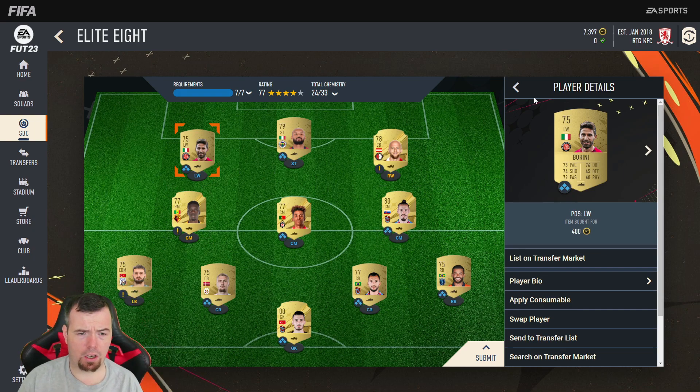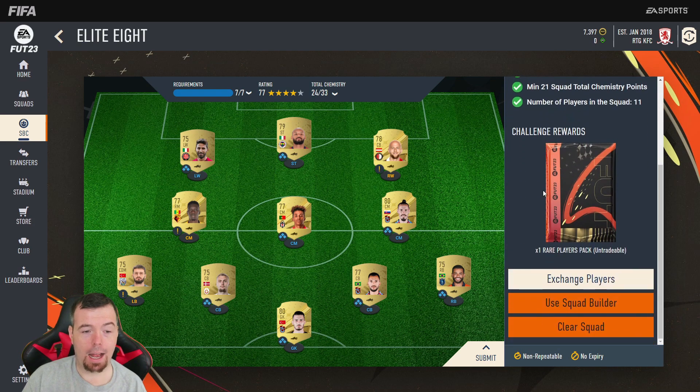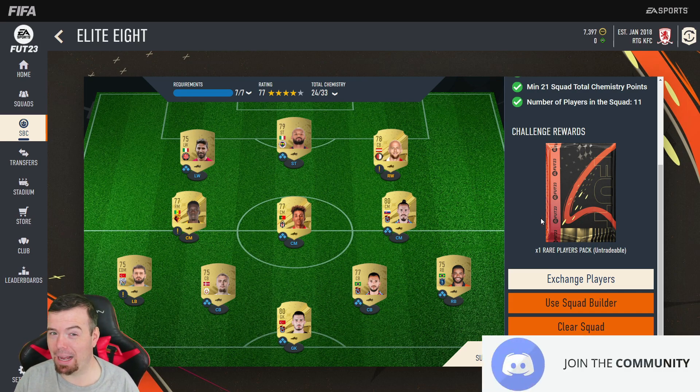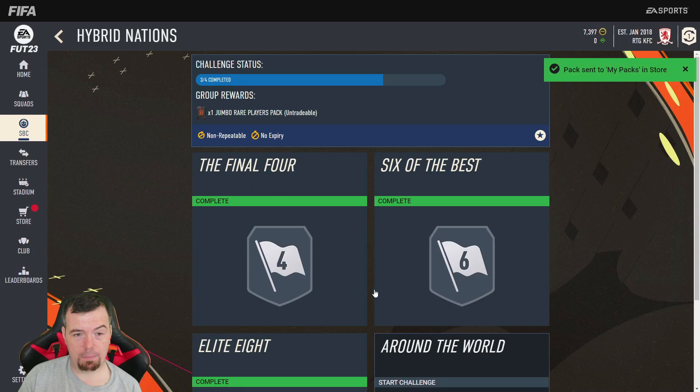So this has cost me 6.6K. Most of the SBCs have been less than 5K, but because of the price of rare players right now it's come to 6.6K — which is a bit expensive. But you get a 50K pack, and yes it's untradeable because that's what all the basic and advanced SBCs are now. For 6.6K you can't complain too much.